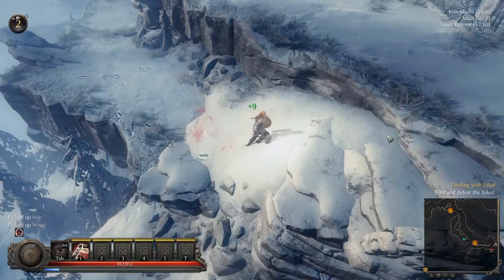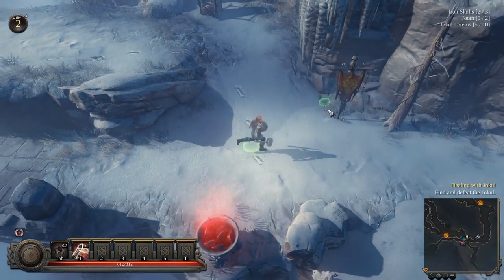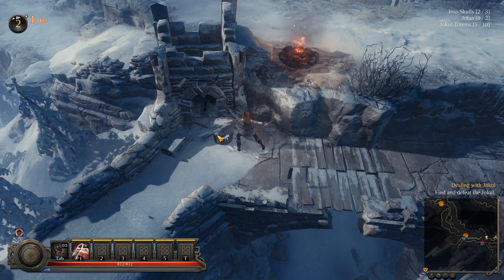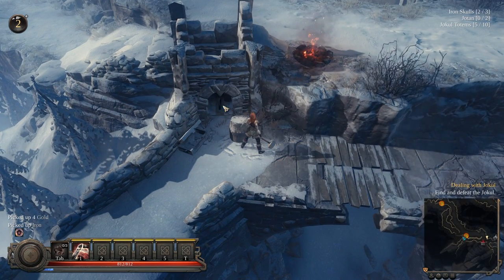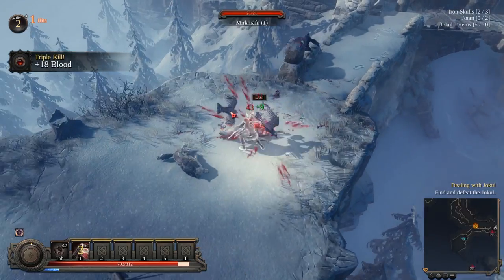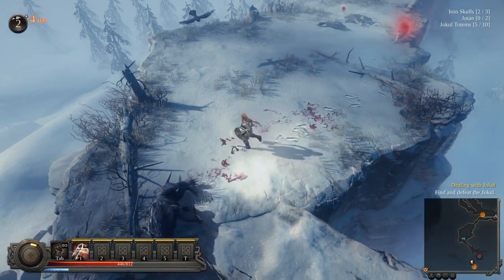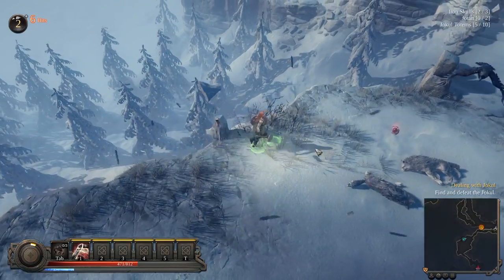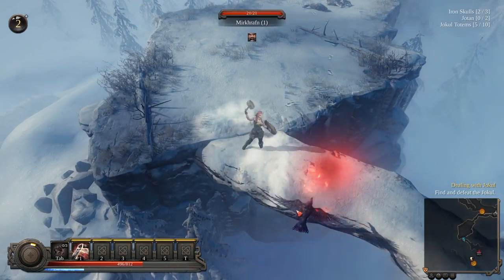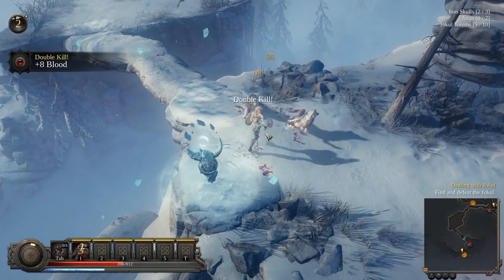I wonder — the left control key shows you where objects are. If something has dropped and you didn't notice it, left control reveals it. I'm wondering if that's a toggle or just temporary — no idea. Oh, another one of those levers! Triple kill. Death to our enemies — of course, death to my enemies. I can't allow them to live; enemies need to die. Double kill!